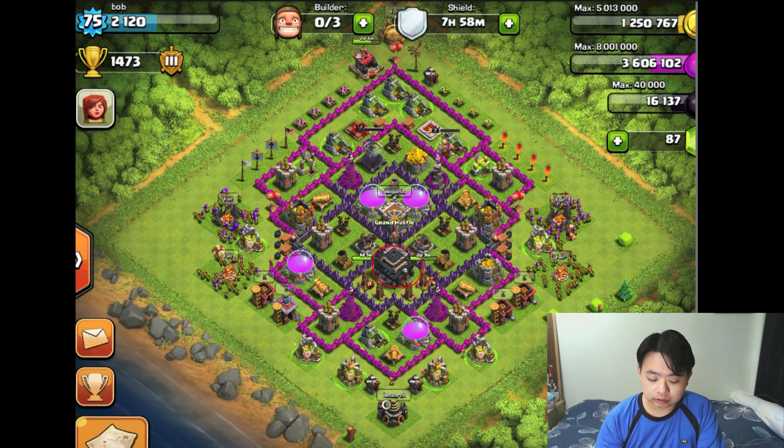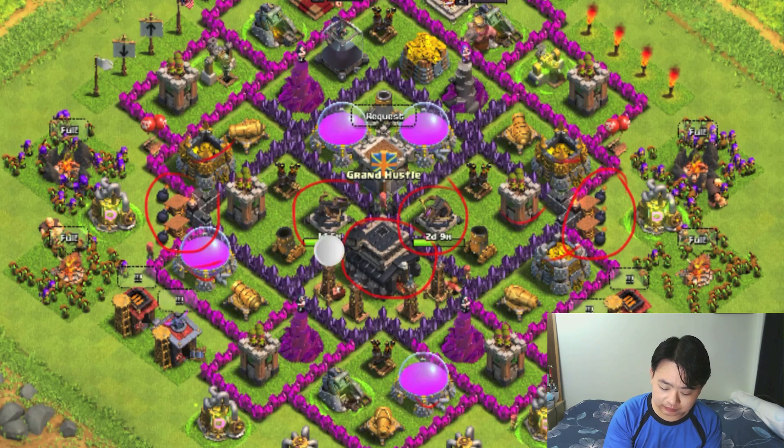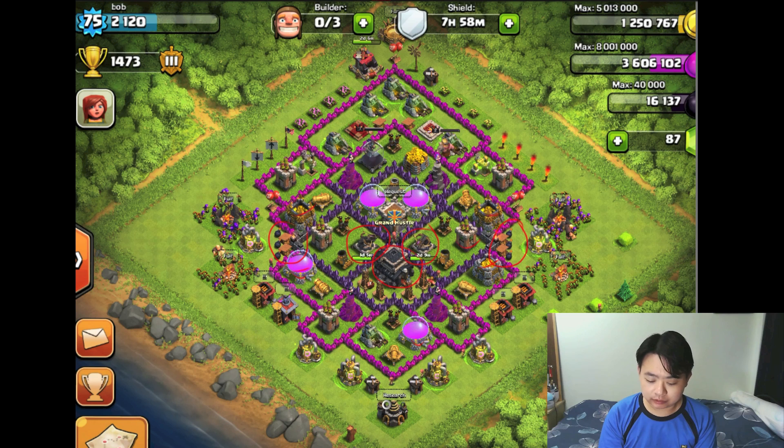Exposing storages is only critical for people in a trophy base trying to push for more trophies — they expose the resources and protect the town hall. But I feel it's a bit tough for this person to upgrade in the long term because of the exposed storages. Personally, a trophy base should only be implemented when you've maxed out everything — all your towers, walls, and defenses.